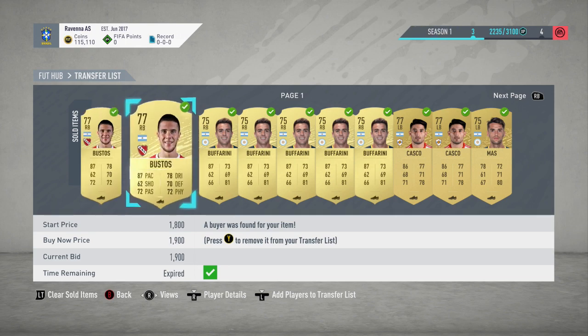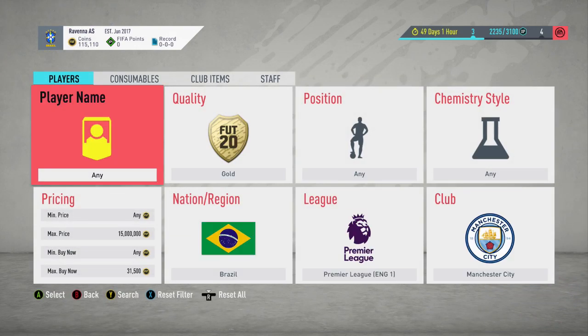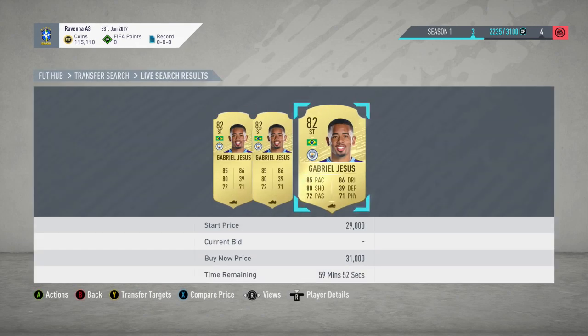All these cards have gone and sold, so some nice profit there. For the next snipe filter — the final one in this video — it's gold Brazil players from Man City. The cheapest one is currently Jesus at 1K. With this filter you can also pick up Fernandinho, who sells for around 35k, and Edson, who's around 40k. Going to try and snipe a Man City Brazil player right now.